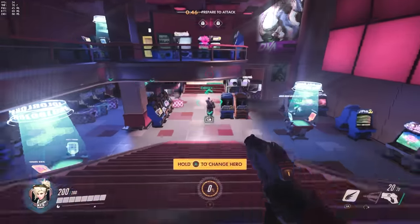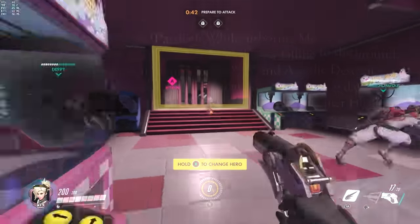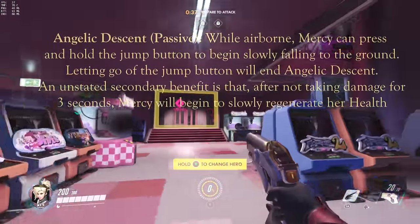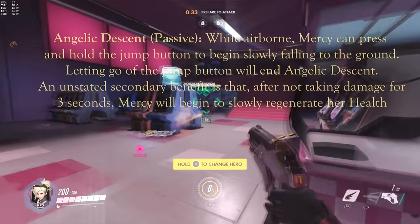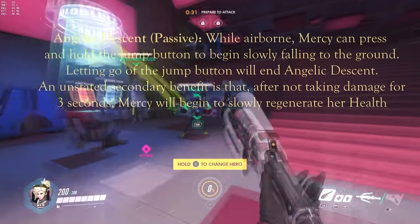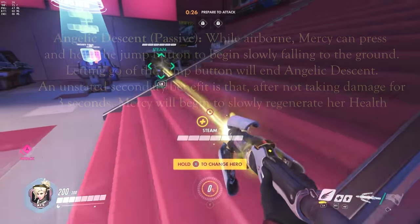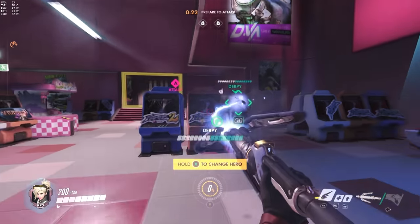First let's talk about her passive, Angelic Descent. While airborne, Mercy can press and hold the jump button to vary her falling speed. Holding the jump button will make her fall slower, while letting go will make her falling speed increase. This is very useful when dodging attacks while floating in the air.